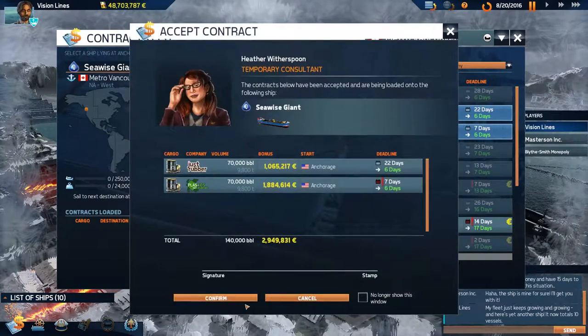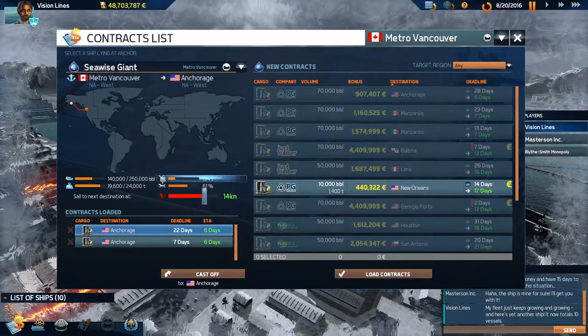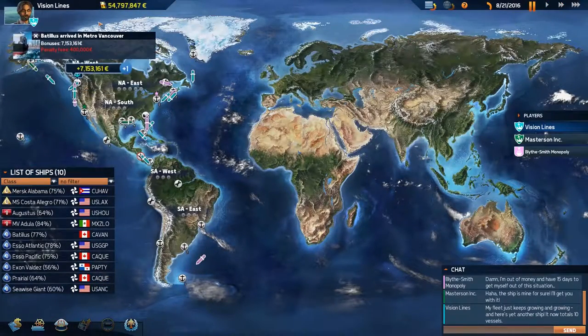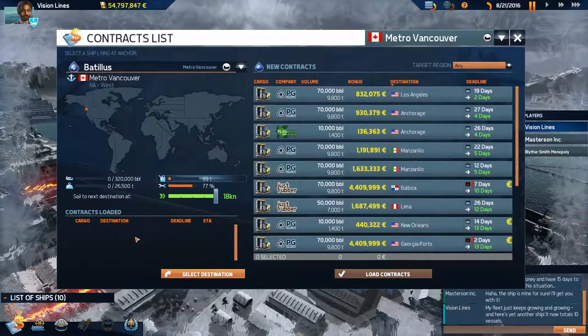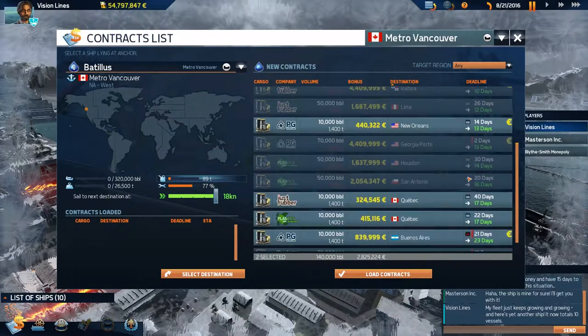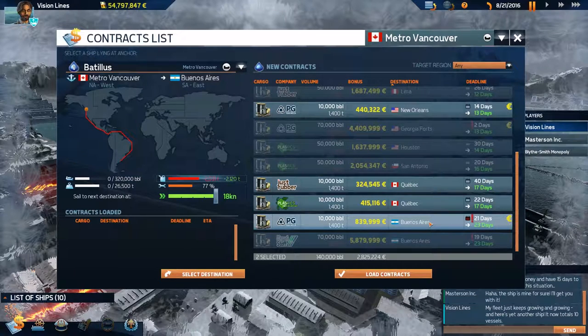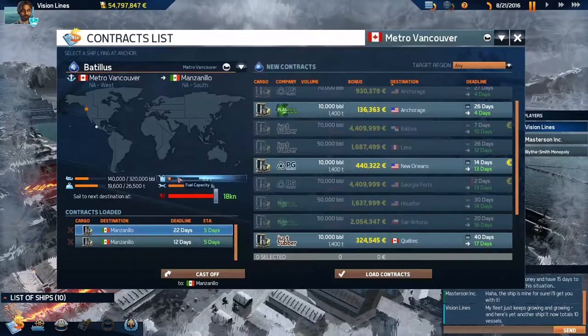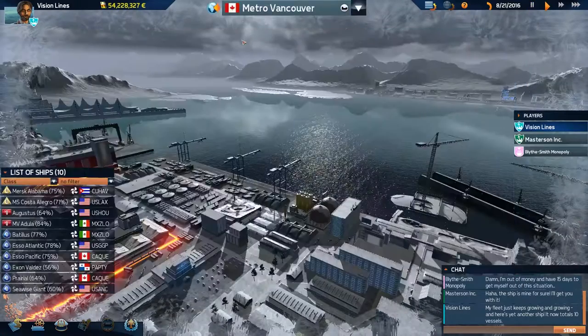Going up to Anchorage — 2.9 million. Let's get some fuel. The Batillus has come in — 7 million. The Batillus is in Metro. Manzanillo looks like it'd be nice to take down to Balboa, if it wasn't so late. It's a shame we couldn't go to Buenos Aires — wrong side. We're going to Manzanillo — it's our favorite port, only because it's a repair port. That's the problem.